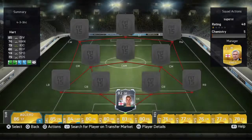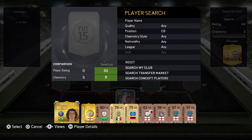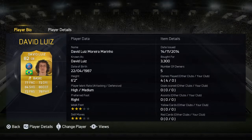There's Joe Hart. He's got good diving, good reflexes, and he's also six foot five, so he should be quite a good goalkeeper. In the box we've got David Luiz, who is obviously quite good pace, good defense.